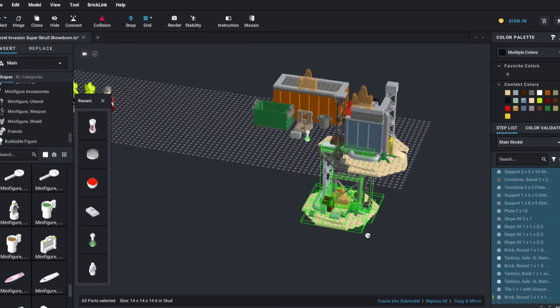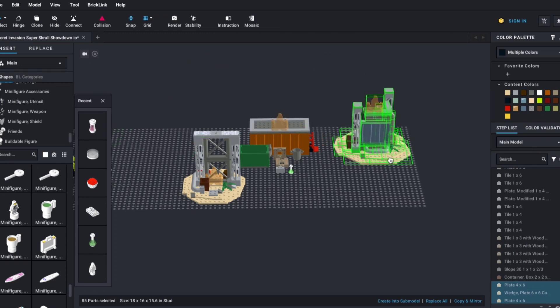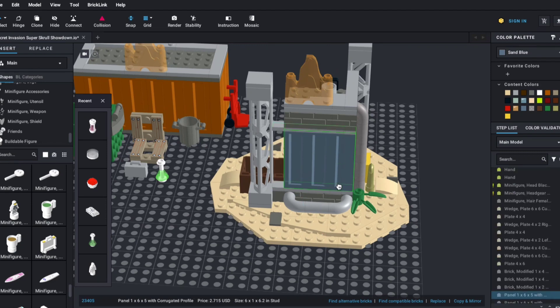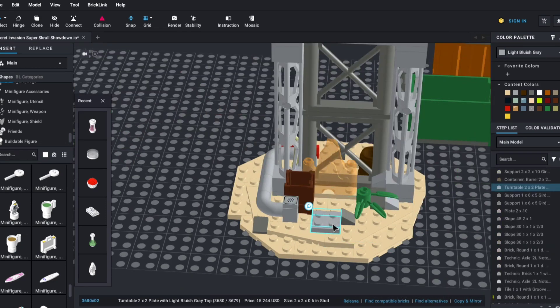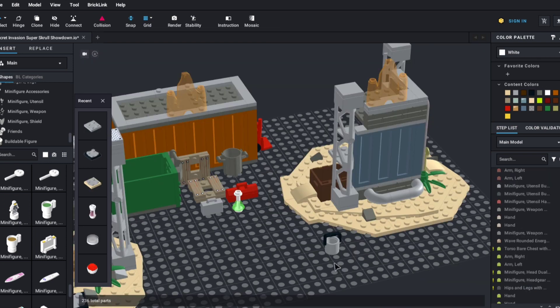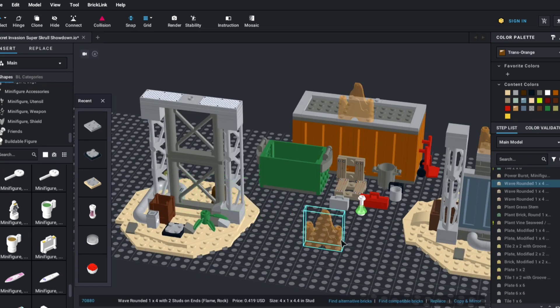I have two main areas littered with rubble from fighting. The areas are separate builds, so you can move everything around however you want. Both builds contain smash-out walls so you can throw the figures through them easily. I also included turntables on each platform so you can perform wrestling moves with the minifigures. There are several items scattered around that the figures can use to hit each other with, and I scattered jumpers around the build so you can display the minifigures or the three fire pieces included with the set to make things a little more dramatic.